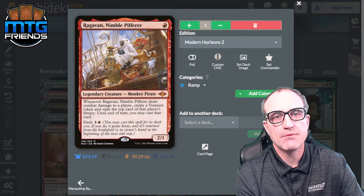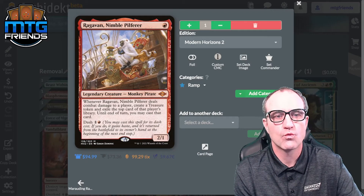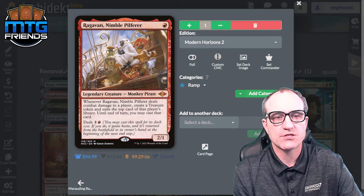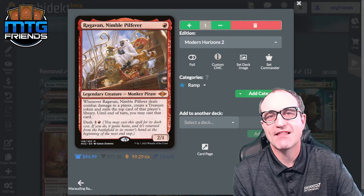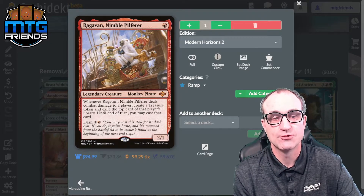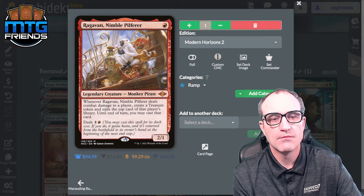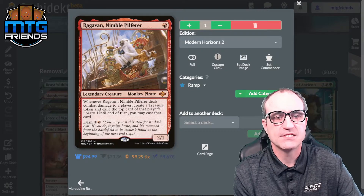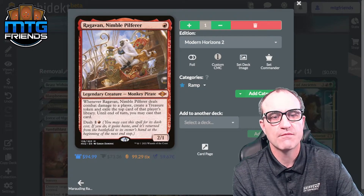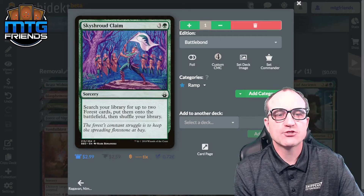Ragavan, Nimble Pilferer — expensive financially but great. Whenever Ragavan deals combat damage to a player, create a Treasure token and exile the top card of that player's library; until end of turn you may cast that card. And you can dash it for two, which means it gains haste and returns to your hand at the beginning of the next end step.